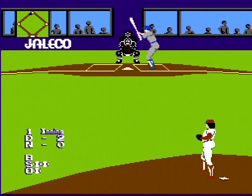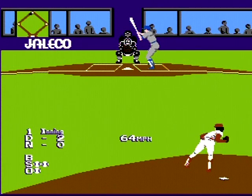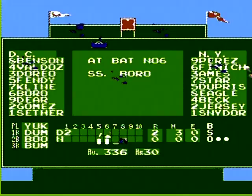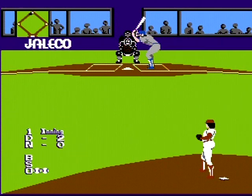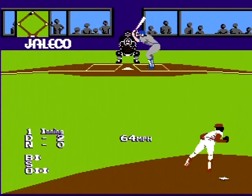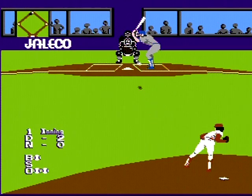Let's let this one drift outside — changeup. That drifts outside. Wrong way — not a lot of control on this. Not sure how I feel about the Snyder guy. Let's let it drift inside — inside changeup. Not a lot of movement. How about a sinker? Can he sink? Not really. Kind of disturbing.